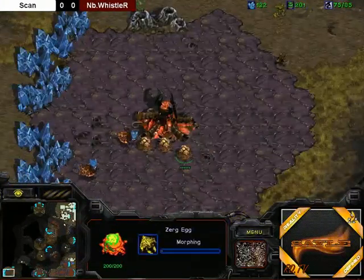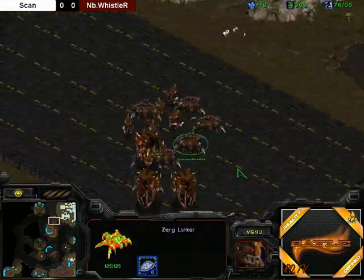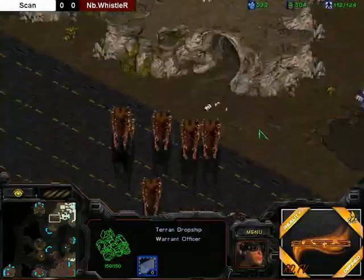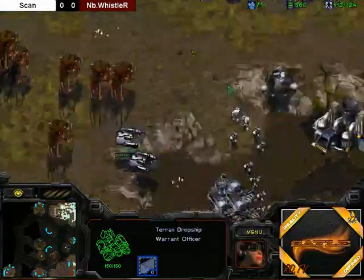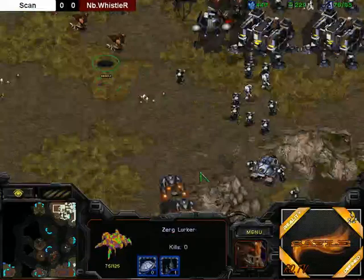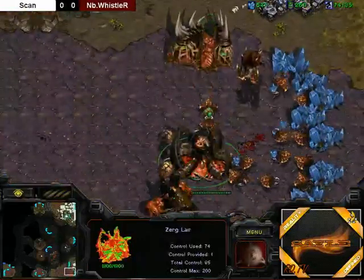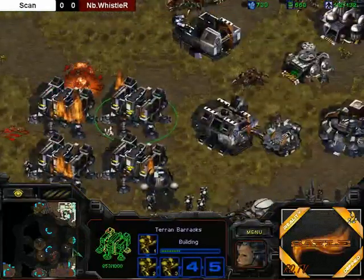It looks like the SCV will scout the bottom left base. I don't know if Scan is aware of the six o'clock. That is plenty of defenses right here — if Whistler tries to break this, that's going to be tough. But Whistler's going for a huge drop in the main. Scan has a line of bunkers. Scan giving himself vision on his own cliff with these dropships. Whistler has to drop a little bit further in. Lurkers all up among the barracks. But uh-oh — Scan looks like he broke down the temple going straight into Whistler's main! Whistler has not been paying attention and has not pulled his drones, but all these lurkers are in the main base of Scan.